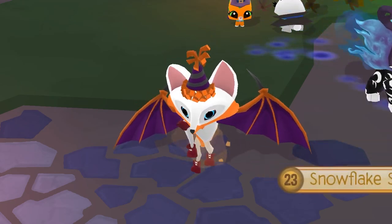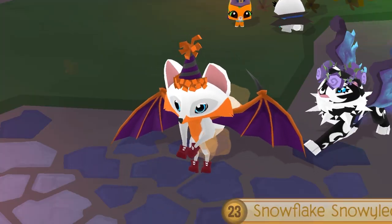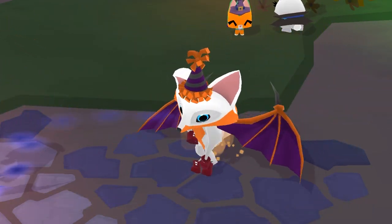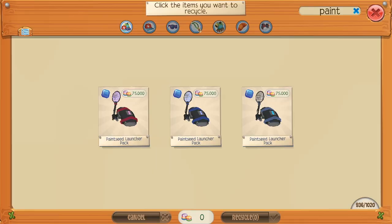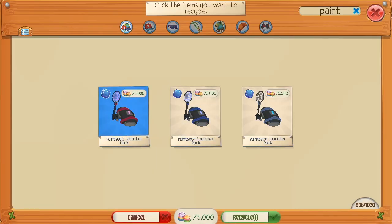Hey guys! It's ZeroAJ here, back with another Animal Jam video. Today I realized something: if you get a paint seed launcher and attempt to recycle it, you will get 75,000 gems!